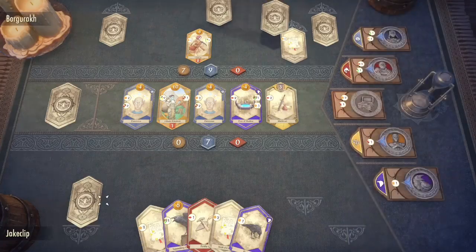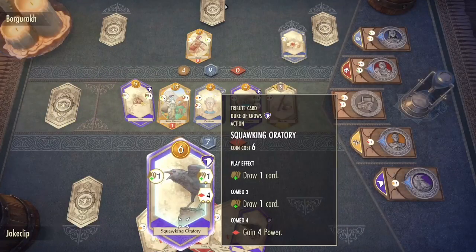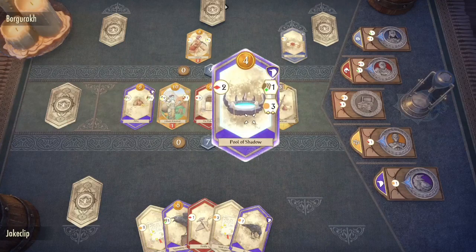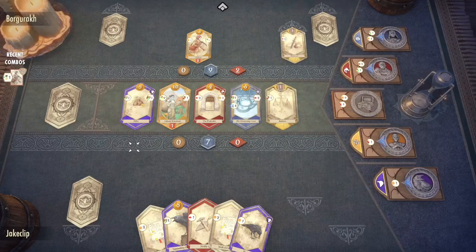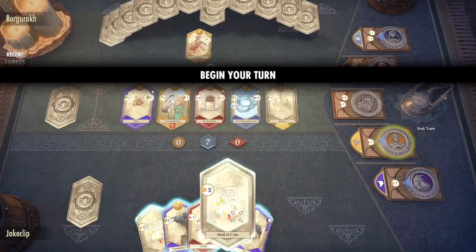Our deck is really starting to come along. You can see we're starting to get an overwhelming amount of purples, and we're going to hopefully put more purples into our hand, really ensuring we get some crazy combos — because in my opinion, combos are the ability to win the game. And you can see that your opponents will start to actually pick up on your strategy.